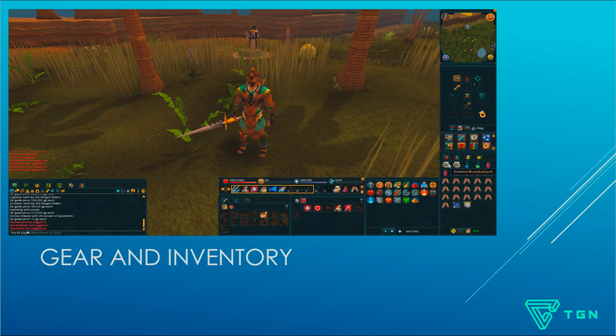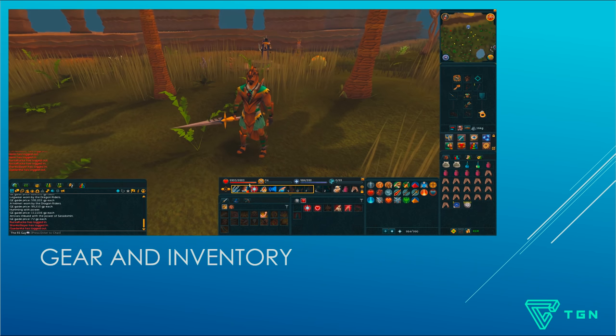In terms of familiars, depending on your Summoning level — if you've got a Tortoise, bring that. But a Bunyip is probably better than a Terrorbird, so I'm going to be using Bunyips for this trip. In terms of action bar setup, this is an example — you don't need to follow it perfectly. If you have the Sunshine ability, it's a great one to use whenever you can. Anything like this will do just fine.